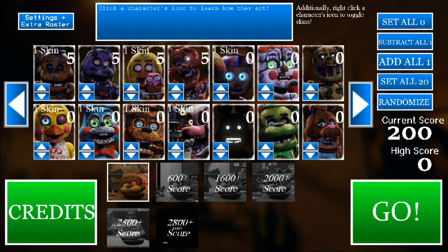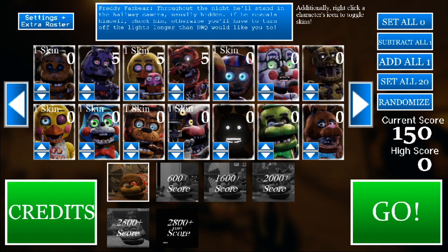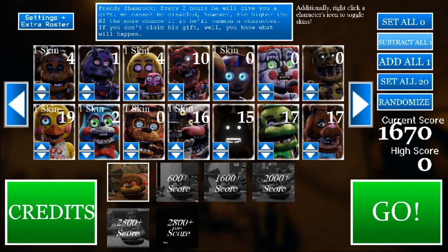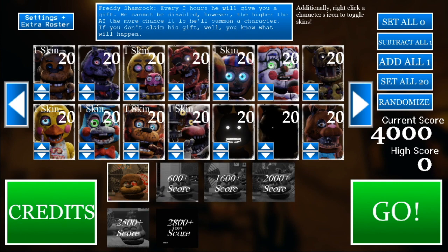I guess I'm going to have to give it a read for Freddy because I honestly don't know what he did. It says right here that Freddie Fazbear throughout the night will stand in the hallway camera, usually hidden. If he reveals himself, shock him, otherwise you will have to turn off the lights. So we have to shock Freddie — I get that. As far as Bonnie, sometimes his guitar will show up in your office. I'm going to set them all to 20. Oh, it just subtracted — let me set all of them to 20. This is going to be absolutely insane.